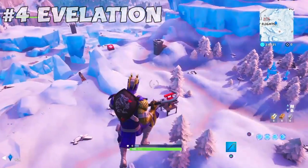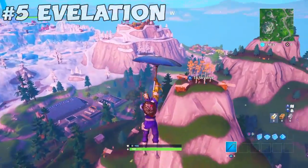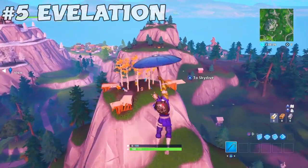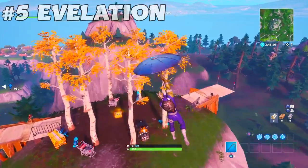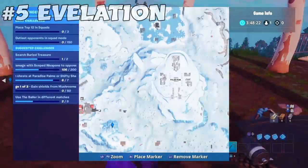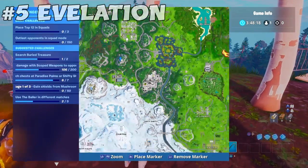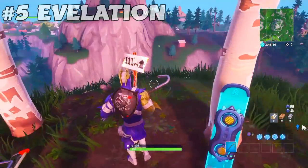Now the fifth and last location you need to visit is right here at the top of this mountain — the highest elevation to visit, which has golden trees right on top of it. On the map it's right here near Pleasant Park, and there's a sign to show you that this is the navigation location.